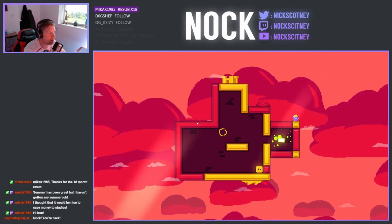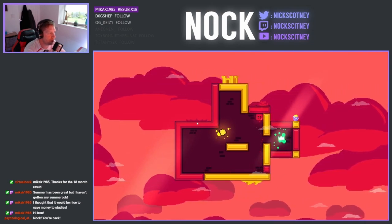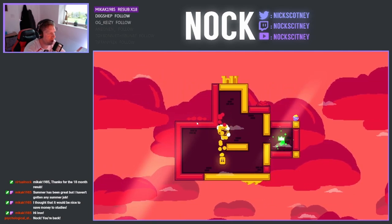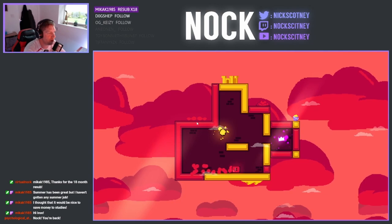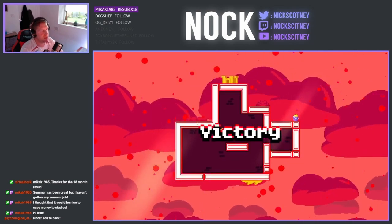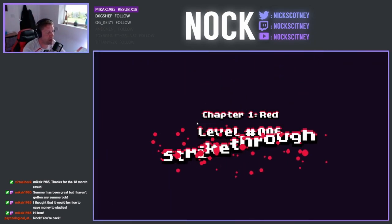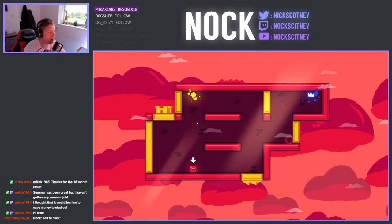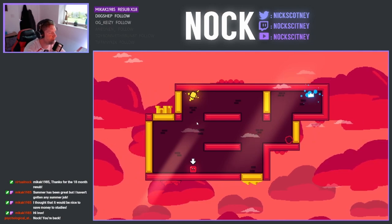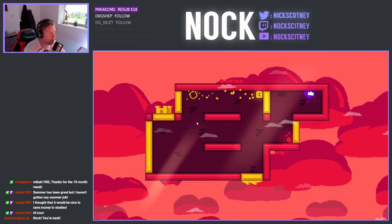Yo, atom. I am back, indeed. So the trick here is obviously going to be - we're going to need to navigate around the reds first before we pick up the yellow. That'll allow us to get around there. How are you doing, atom? Hope you're well, buddy. Welcome, welcome. I'm back from my vacation and all that sort of jazz. To streaming we are.